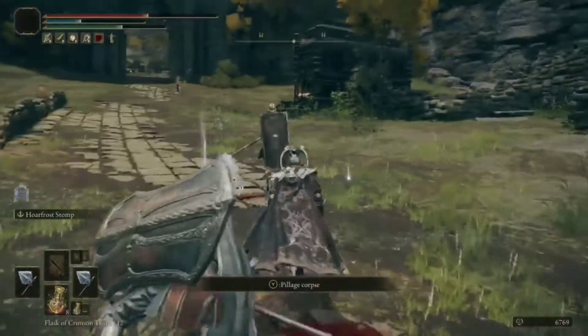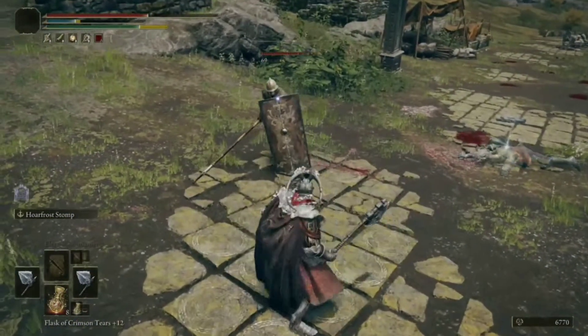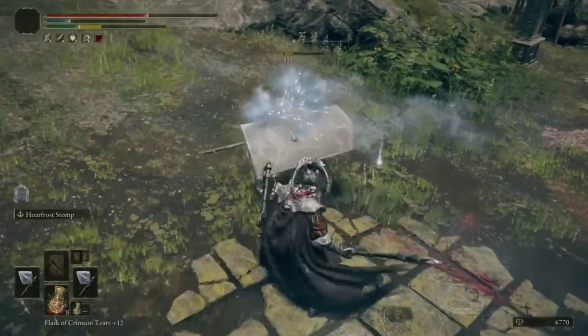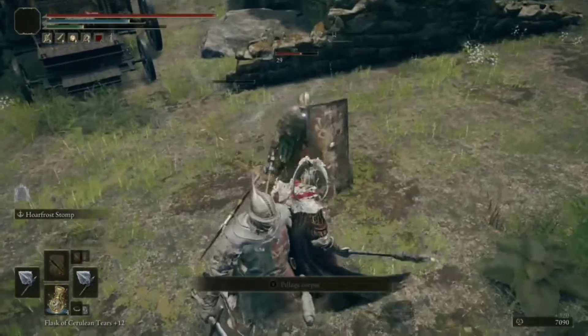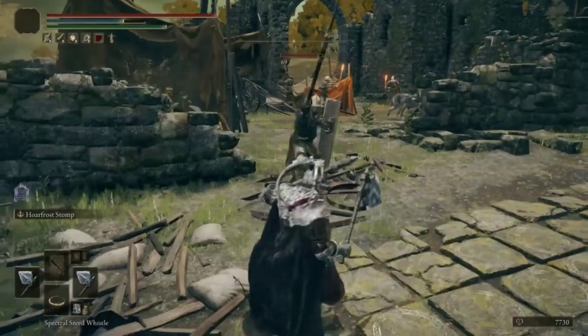For some reason, when recording this, the weapon art for the weapon didn't really show up on the screen, but the enemies still took damage and the frost buildup, so I don't know what's up with that — but yours will look much cooler when you use it. Also, did you know that this weapon does an additional 20% damage against dragon-type enemies? I have no idea why, but you know what they say: knowledge is power.